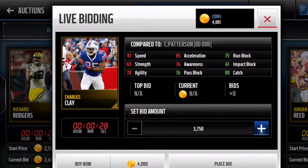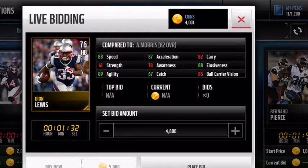81 speed, 76 pass block and 75 run block — which if you run on the outside is really good to have, which is what I do a lot — and 80 catch. Back to the QB, guys, I just want to mention something real quick that I'll talk about at the end of the video.